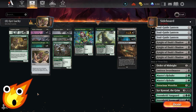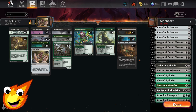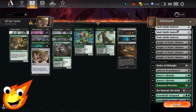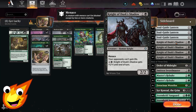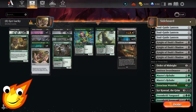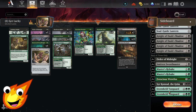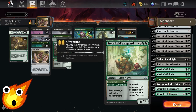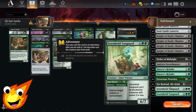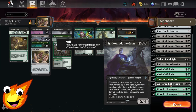Many of you have been asking for sideboards in these deck techs, so we're going to start doing that with this video. Soul-Guide Lantern is your catch-all for graveyard hate. Knight of Dusk's Shadow is here to defeat opponents running lifegain. You also have extra copies of Order of Midnight, Smitten Swordmaster, and Ferocious Werefox for spot removal. A couple copies of Master's Rebuke can take out a creature or planeswalker you don't control. Stormkeld Vanguard serves as your artifact and enchantment hate, and it's also a very beefy creature on its creature side.